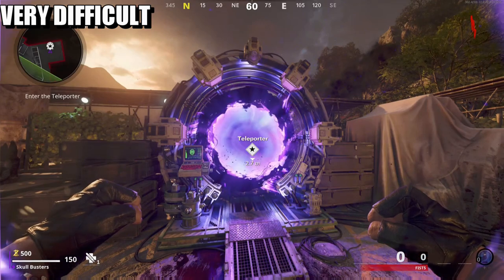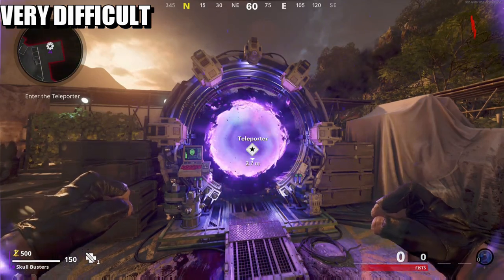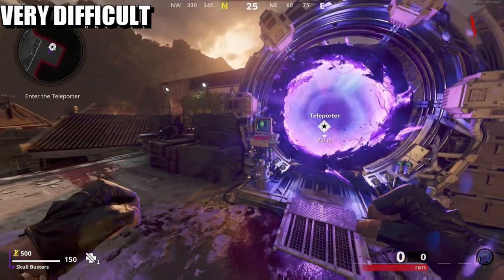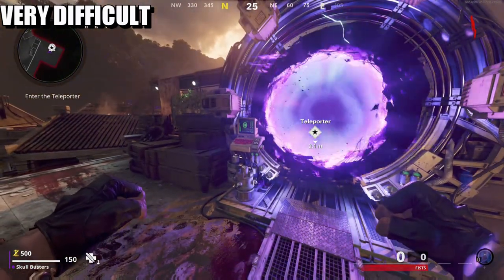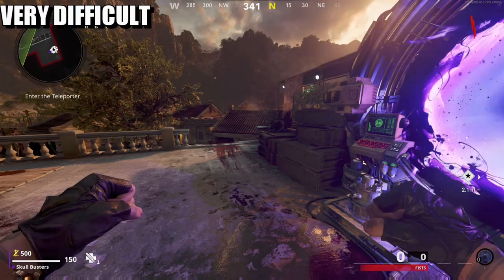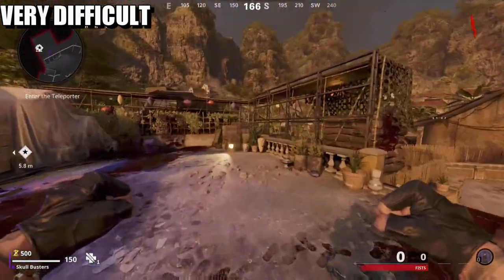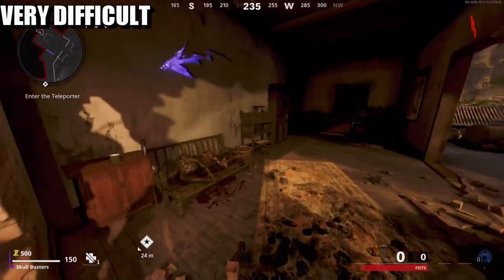What is up guys, from Schoolbusters, and today we're on Firebase Z. This is going to be a tutorial or a little parkour skill — how to get up to the teleporter by round one without killing any particular zombies. There are no zombies around because they can't get here since I haven't opened up the door.